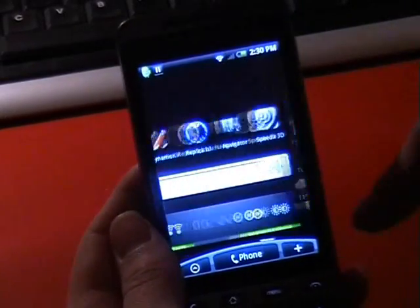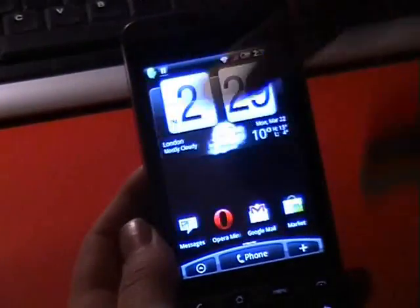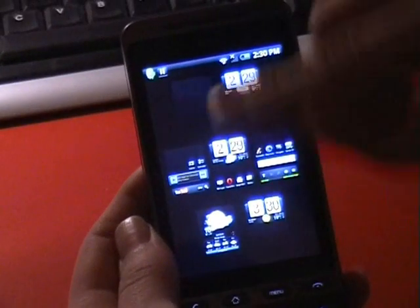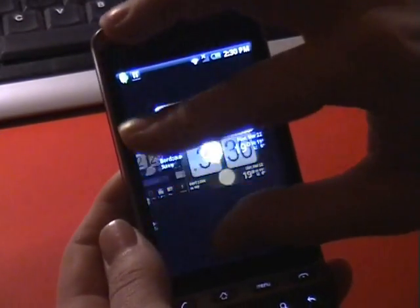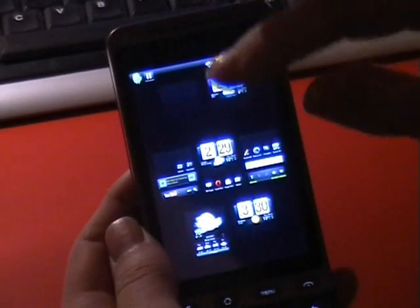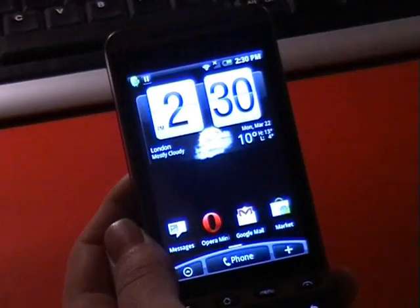I've been scrolling through all these, trying to get to the other side. With the new Sense you can simply pinch in and it compiles all your screens. You can click to go to whichever one you want and expand them. It's generally pretty cool — a nice little extra feature that HTC has put in. It makes everything a little bit quicker and if you get bored, it's sort of vaguely entertaining.